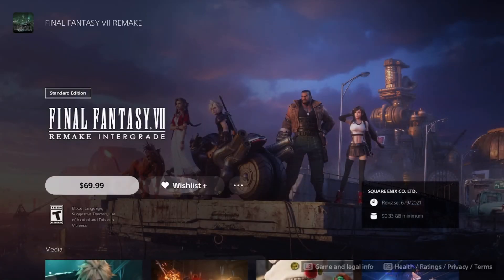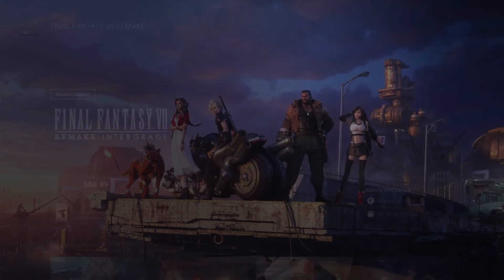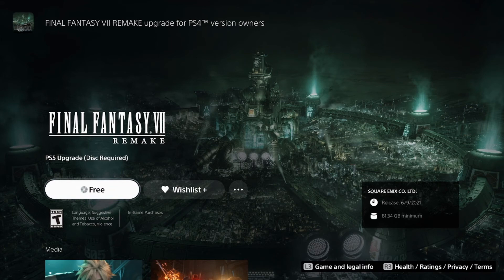When you view the product, it will take you to the Final Fantasy 7 Integrade information page showing it at $69.99. From there, move over to the right and hit the three dots one more time. A menu will appear — the first option will say 'Unfollow the game,' so skip that. Click the second option, which should say 'Final Fantasy 7 Remake Upgrade for PS4 Version Owners.' That will take you to the PS5 upgrade page showing 'Disc Required' and 'Free' with a disc logo.